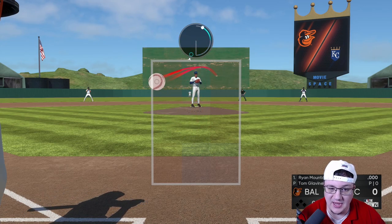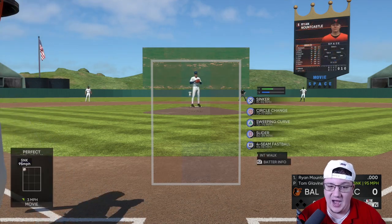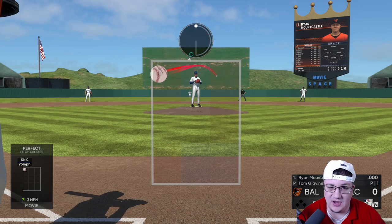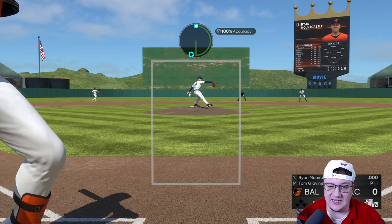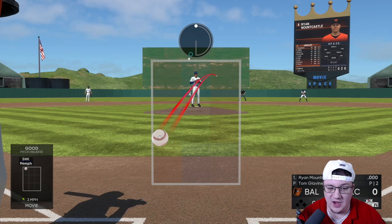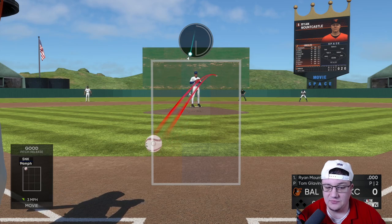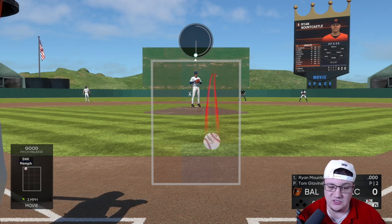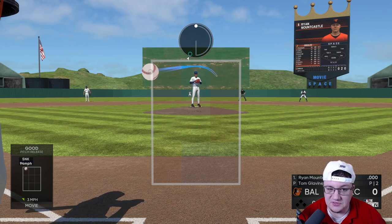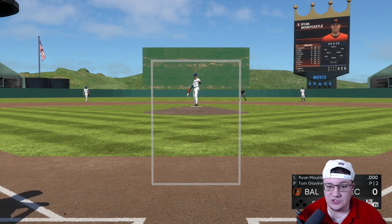The hardest pitch to hit versus Tom Glavin when you're hitting is the sinker up and in — something about it is extremely deceptive, it's almost impossible to hit. The way it comes out of his hand and hits right there is very, very difficult to see. You can also put the sinker right down here, so either up and in or down and in, so your opponent doesn't get into a rhythm. To hit this up-and-in sinker from Tom Glavin, you almost have to set your PCI there, swing early, and know it's coming — otherwise, good luck.